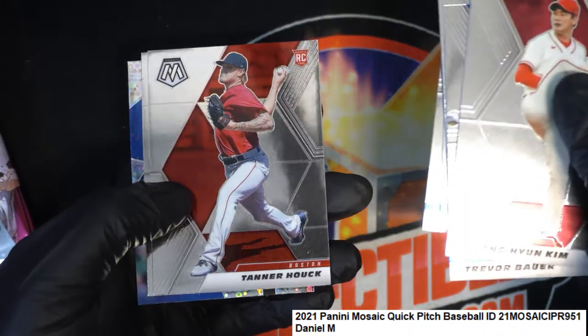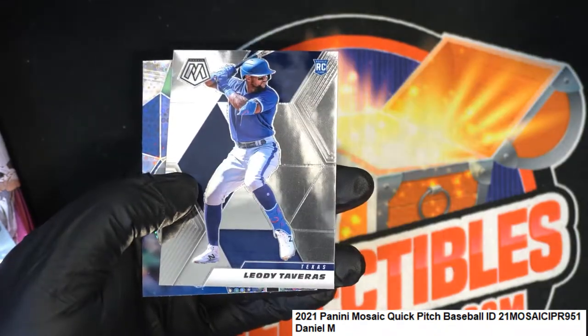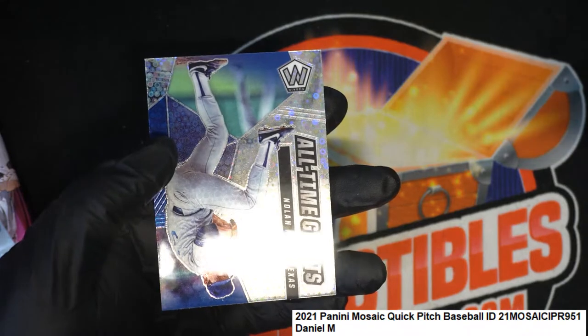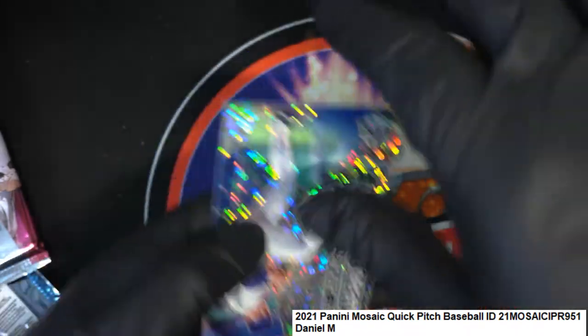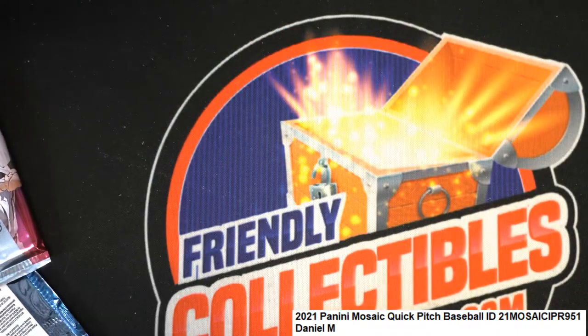Correa. There's a Red Sox rookie and an old Ryan — all-time great. Congratulations. Some really nice rookies coming out of there, and Mosaic — it's really good for $6.99 a pack. Some of the different things you get in there. It is pretty good.